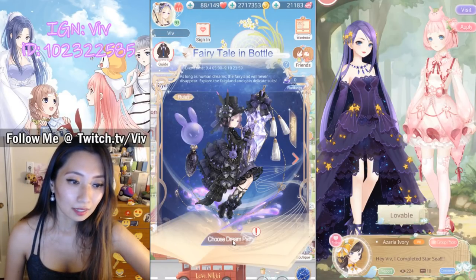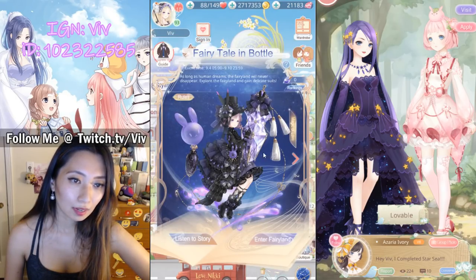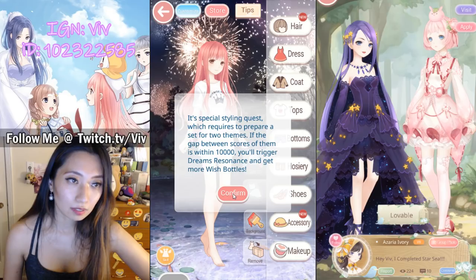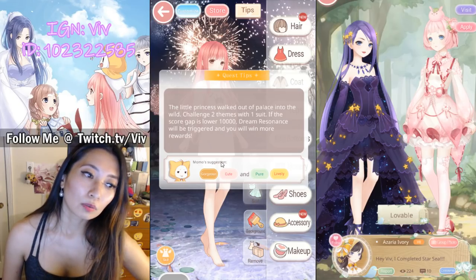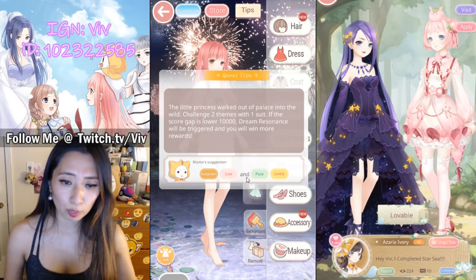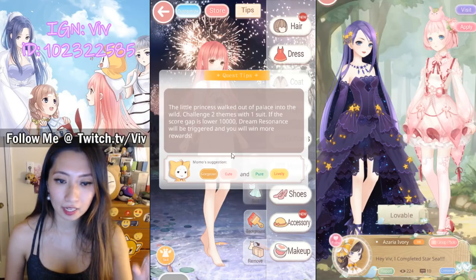Alright, choose dream path. You gotta choose — I'm gonna choose Su's. It doesn't matter to me, but I will choose this one. Very, very cute. Let's enter the fairyland. Stage one, let's start styling. So this one is a little tricky — you will choose one outfit, and that outfit is going to be graded twice. The score must be within 10K of each other.